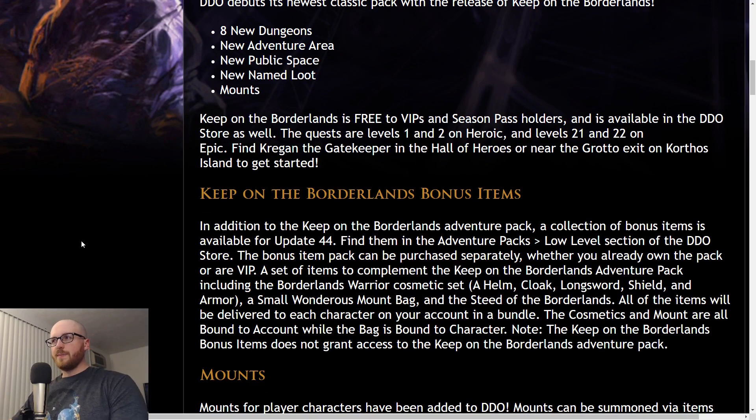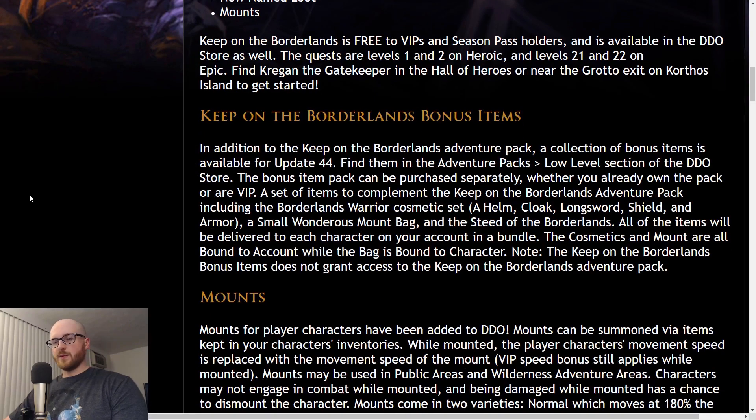Keep on the Borderlands is free to VIPs and season pass holders and is available in the DDO store as well. The quests are levels one and two heroic, 21-22 epic. The quest giver area is Cregan — the NPC is named Cregan and he is in either the Hall of Heroes or in the grotto near Korthos, right in the starter area. So this is basically going to serve as an alternate starter area. If you're TRing and you don't want to run through Korthos for the ten-thousandth time, you can now run Keep on the Borderlands. Level one is pretty much only Korthos, so that changes that.